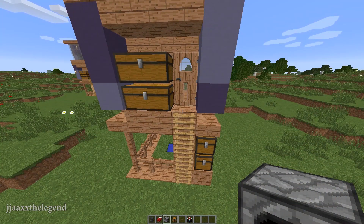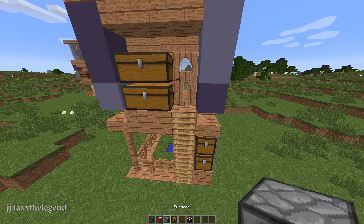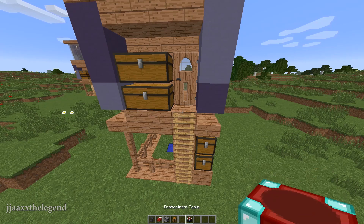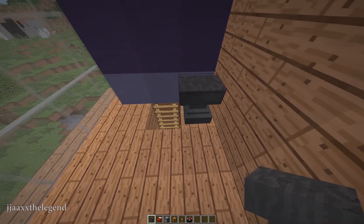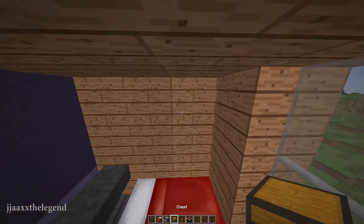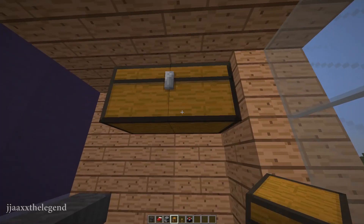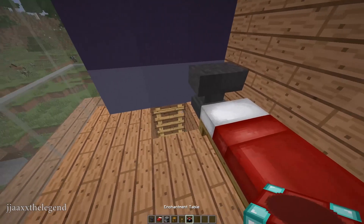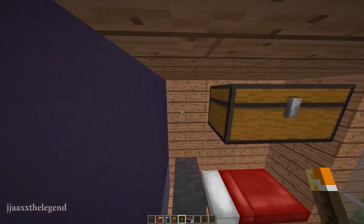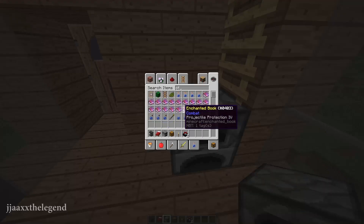To decorate the inside, you are going to need an anvil, a red bed or any colour bed, a furnace, a chest, some torches, and an enchantment table. Place an anvil in the corner, with a bed next to it. Place two chests along the top — you will be able to open these because the roof is made out of slabs. Place an enchantment table across the room, and then place a torch next to the chest. Now on the bottom floor, place a furnace and a crafting table.